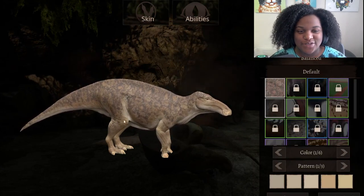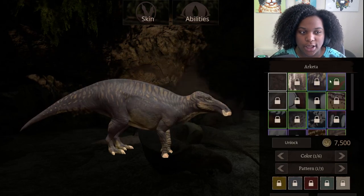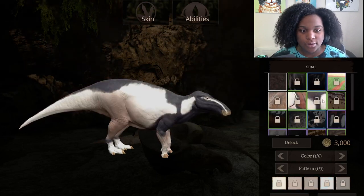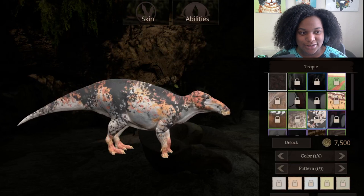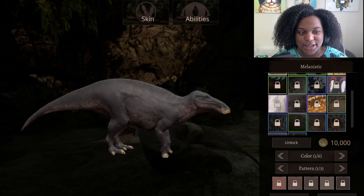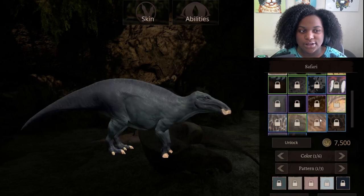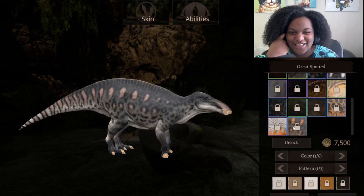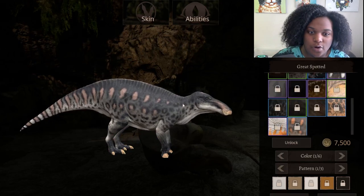Let's check out the skins. We have the default — it is the female default. Arqueta, Bloom, Crimson Crest, Earthblade, Goat, Yum by a, Pumpkin Spice, Speckled, Tropic, Stained, Albino, Melanistic, Dakota, Wolf, Bronta, Novus, Safari, Pinecone, Puffin, and Great Spotted. So it's basically the same as the Regalus mod, just fitted for our bigger boy right here.